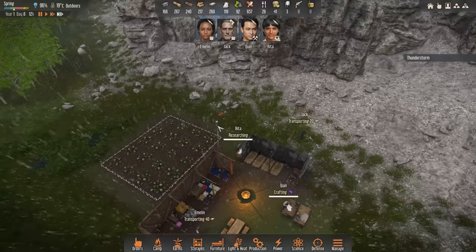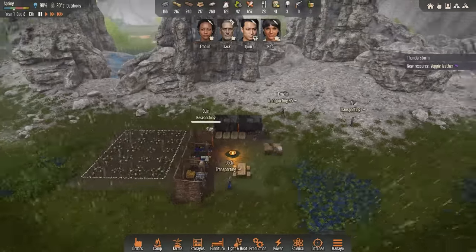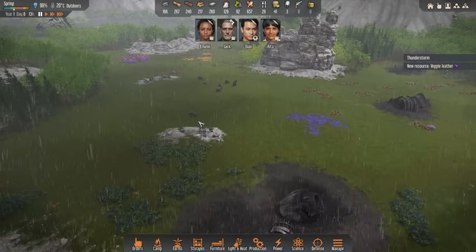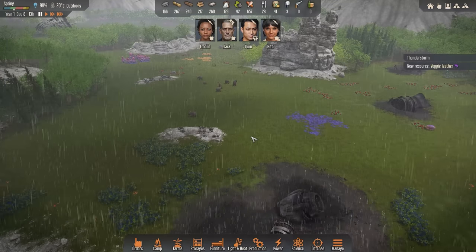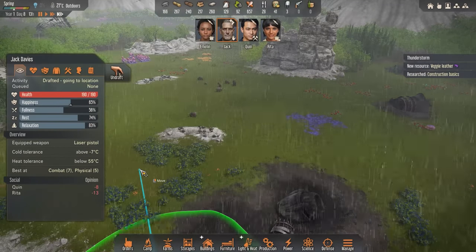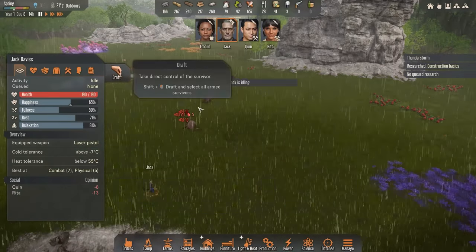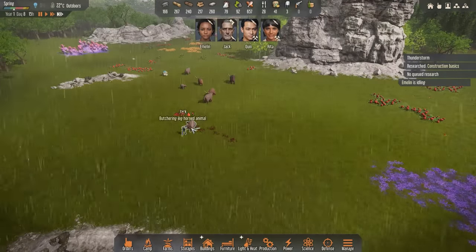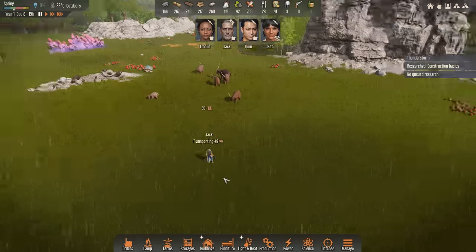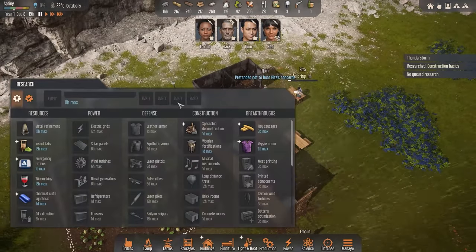Whoa, that was some lightning right there. Thank you, lightning rod — you probably saved us from getting killed. So I just got an achievement for not hurting any animals for a while — I think the bugs would beg to differ, but that's all right. I see a single straggling big-horned animal. I don't know what it is, but I'm going to go kill it. Jack, let's see if we can kill this thing. I need some proper leather. There we go — shot it. Let's go ahead and butcher this thing, find out what it can offer us — presumably a lot of meat, and hopefully some nice leathers. Sure enough, we get some leather. And that also completes the construction basics research. Beautiful.